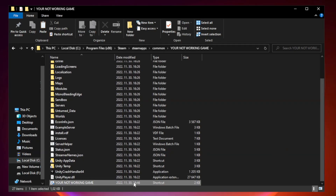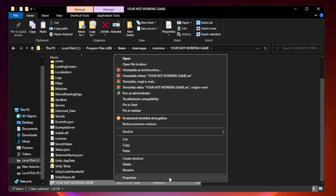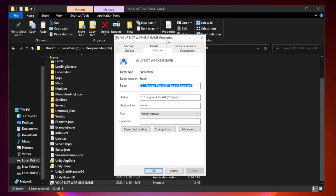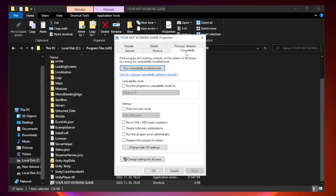Right-click your not working game application and click Properties. Go to the Compatibility tab. Check Run this program in compatibility mode. Try Windows 7 and Windows 8.